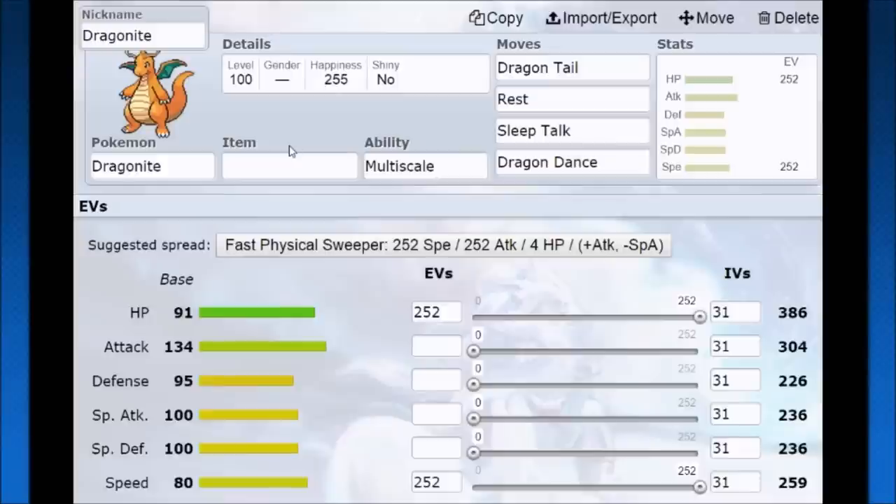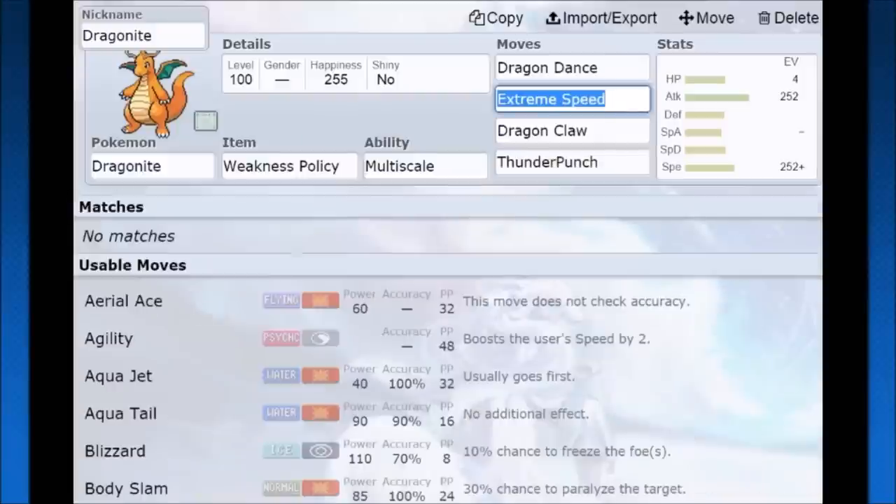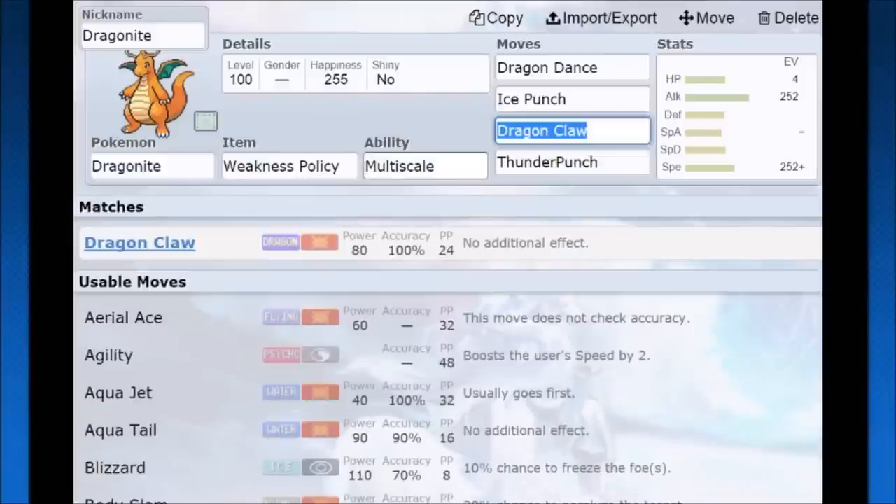Dragonite is a huge Pokemon that can go for some monster sweeps. A plus-three Attack Dragonite with plus-one Speed over 400 is going to ruin a lot of Pokemon's days. It all comes down to coverage — you can forgo Extreme Speed and get Ice Punch for deeper coverage, or keep Extreme Speed if they have a Focus Sash or something. Hope you guys enjoyed the video — that's how you use Dragonite.